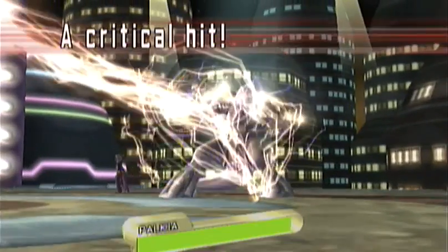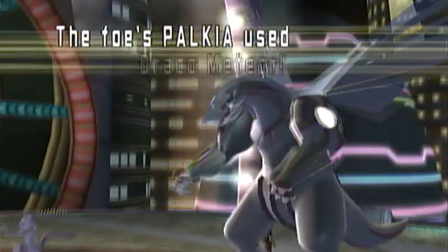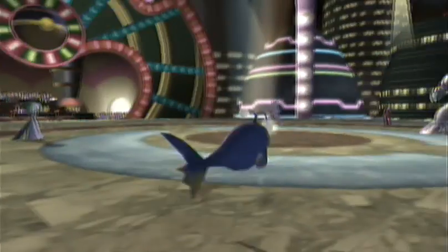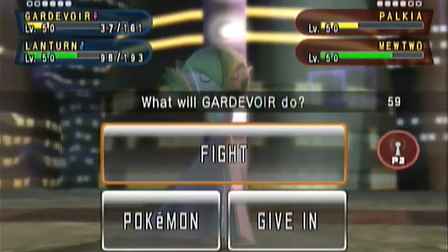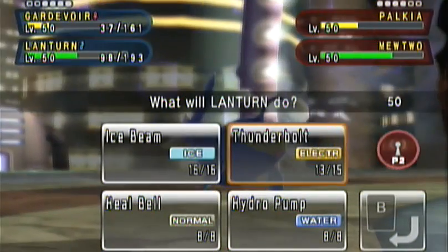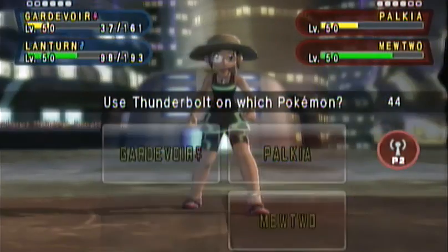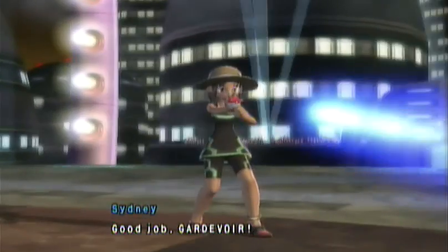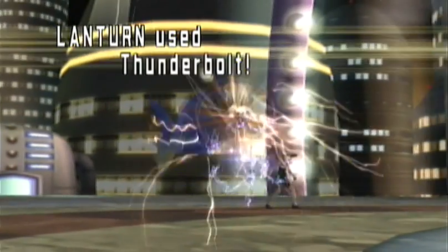Lantern uses Thunderbolt, which does a lot more than I was expecting — it was a critical hit, so it does a whole lot to Palkia. Palkia does another Draco Meteor, which only operating at 50% doesn't do very much. I'm going to have Lantern use Thunderbolt while I switch out Gardevoir, which is a shame — those two special attack boosts were for nothing. I guess it really couldn't have done too much damage against Mewtwo anyway. So I send out Steelix instead.